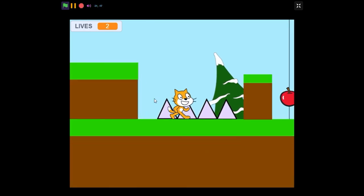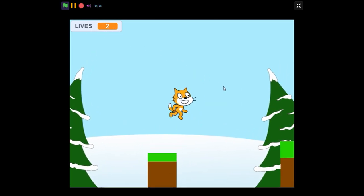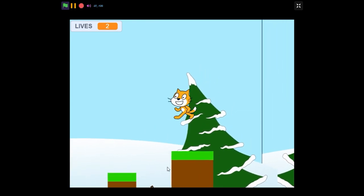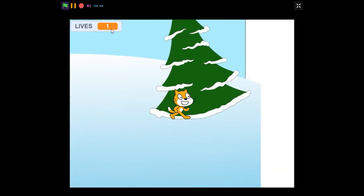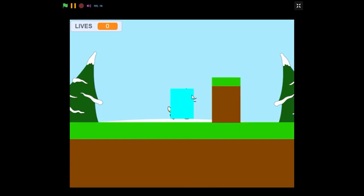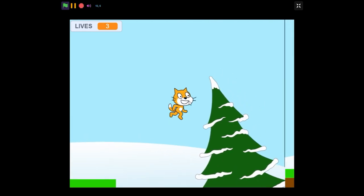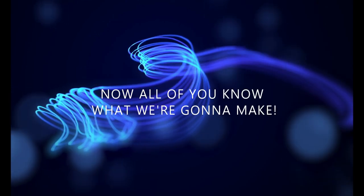I have laid some spikes ahead. If I jump over them, my lives get deducted — now at two. There's an apple further ahead; eating it wins the game. If you fall off the map, your life gets deducted too. If you die once more, the game ends. If you restart and eat the apple, it says 'Yay' and you win. Now you know what we're going to make — let's begin!